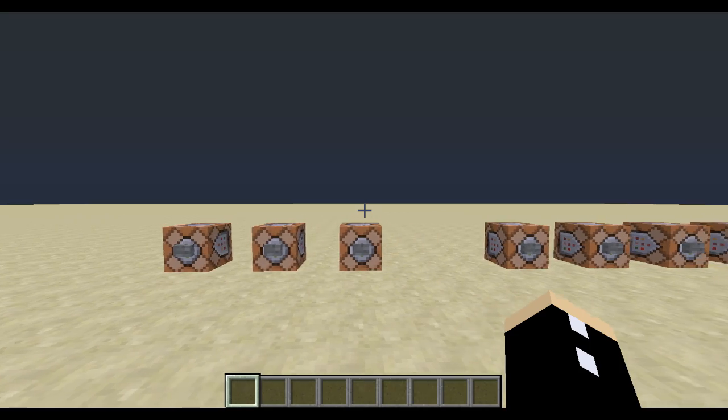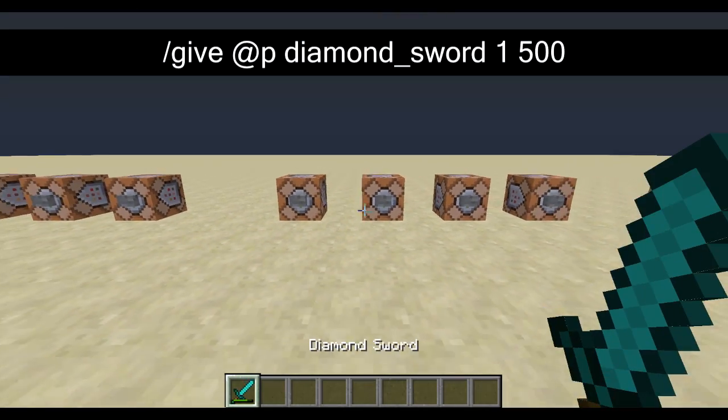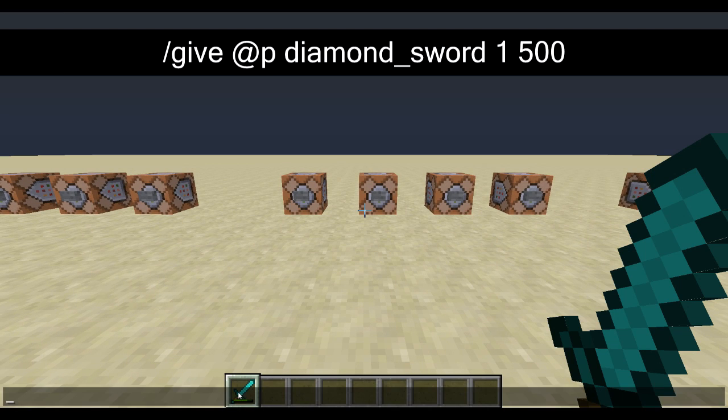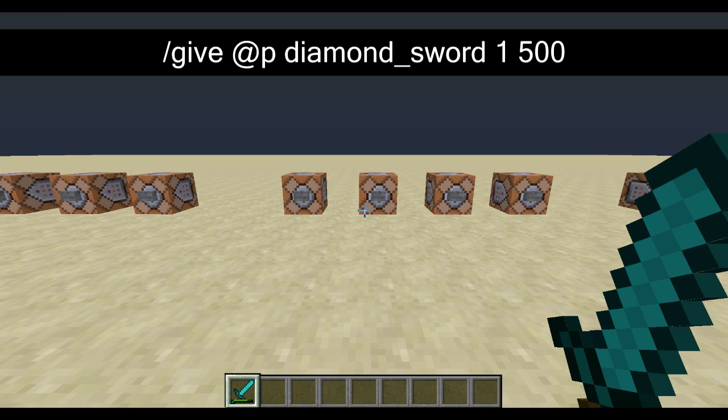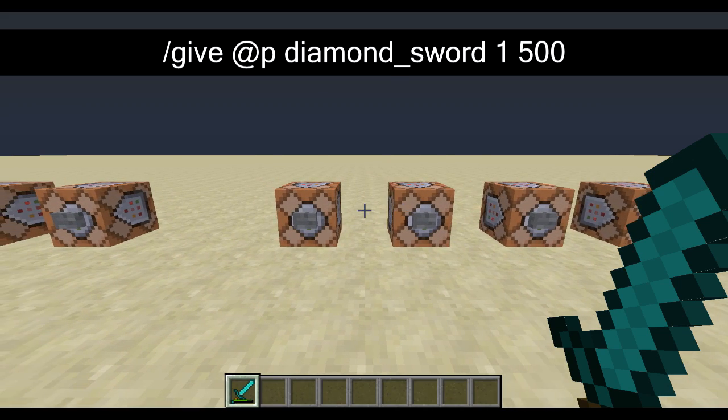So that's the simple stuff, let's go into a bit more intermediate stuff. This here is a diamond sword with a little bit of durability taken off, and all I did was add a number on the end. That number on the end specifies how many times the particular weapon has been used.